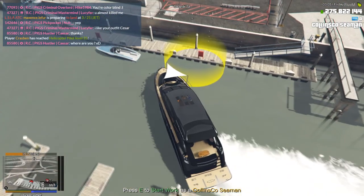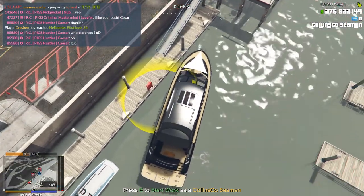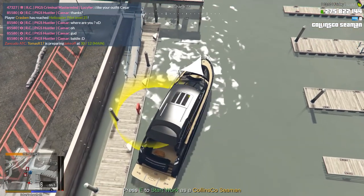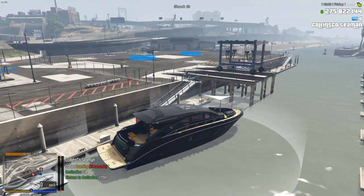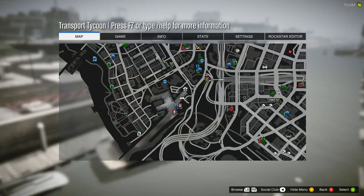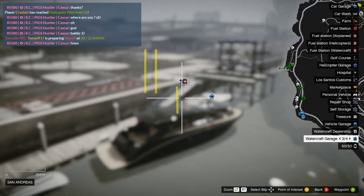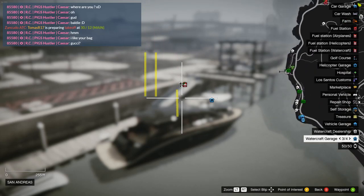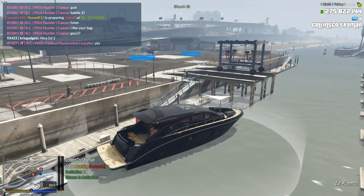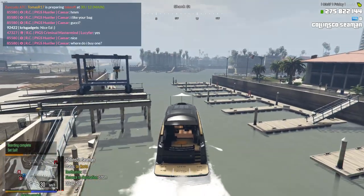We're going to come in here, we're going to see if we can do a quick U-turn, and make it a bit easier to get back out afterwards. So we can press E and start work as the seaman. Now, as you can see, we're spending time boarding, and our destination is Chumash International Airport. We need to head all the way along here, and then around following the coast up to Chumash - just to the left of the two main runways. As soon as this lets us go, you'll see below where it says boarding and destination, a timer appears. There it is. And we can start heading off.